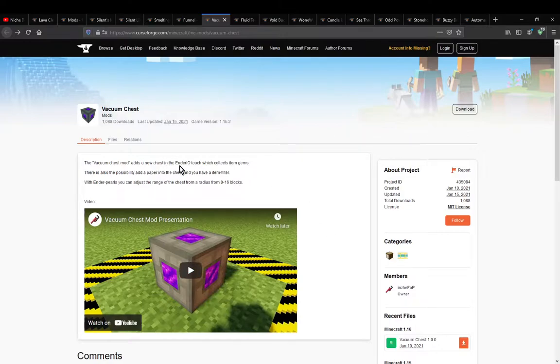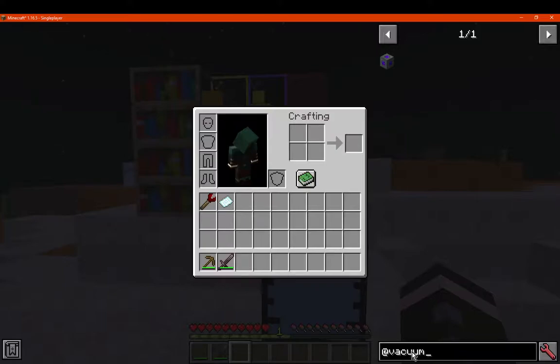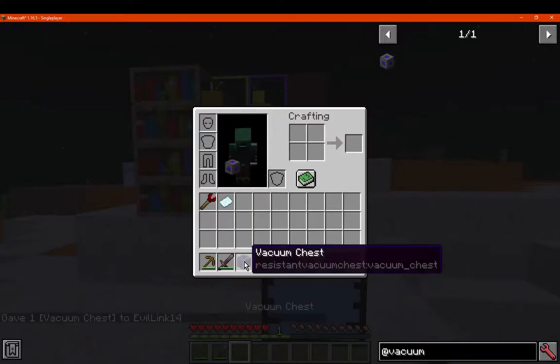There's a lot of these types of mods — I've seen even one for Actually Additions' phantom faces as well, so there's a lot of these smaller ones that are quite cool to use, similar to the Open Blocks Elevator as well, if it's in that category.